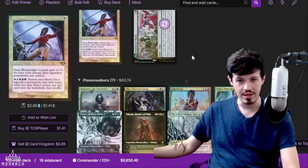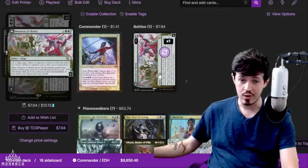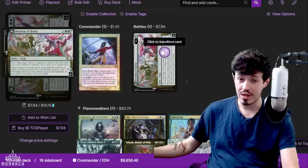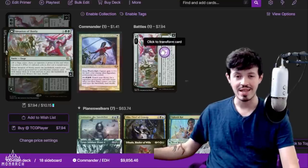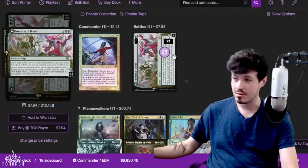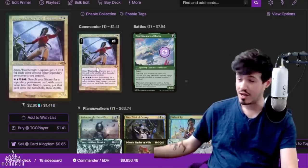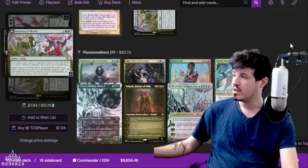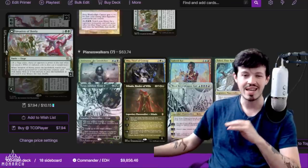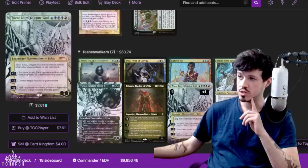I think the most important thing to start with is the Planeswalkers. We can skip right past the battle because we have Invasion of Ikoria here, which is an all-star in the deck — most of the time it's just two mana go get your Dockside. Although I did play in a game where Sisei was completely locked out because there was a Cursed Totem on the battlefield and I did flip my Invasion and start attacking for eight damage with Zalorthan as well as Sisei, which had about six power at the time — so that actually can be a win condition in certain circumstances. But I think the Planeswalkers are the most important thing to understand about this list.